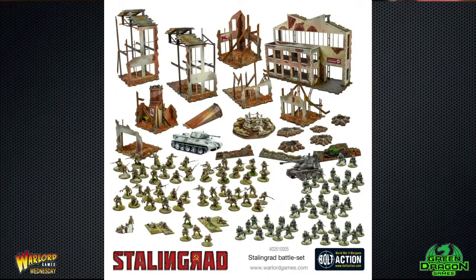They've also got the massive Stalingrad Battle Set which is £195, but it's got loads of stuff in it. It includes a ruined MDF factory, the Balmay fountain, five craters, three barricades, three meters of barbed wire, a Panzer III, a T-34/76, a Soviet sniper team — got to have a sniper team in Stalingrad — 56 plastic Soviet infantry, and 42 plastic German infantry. Really good set.